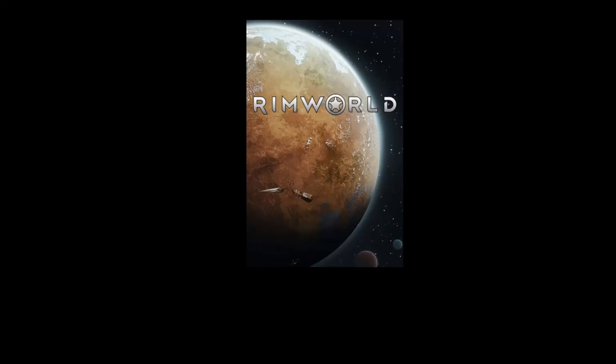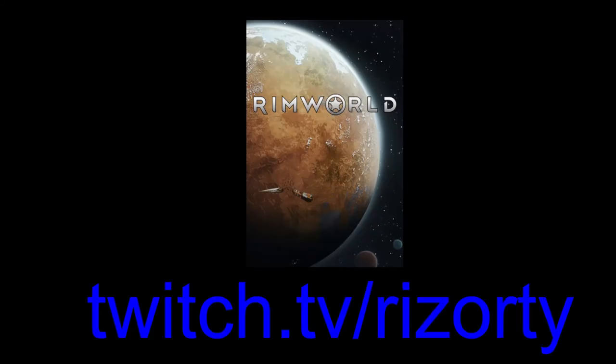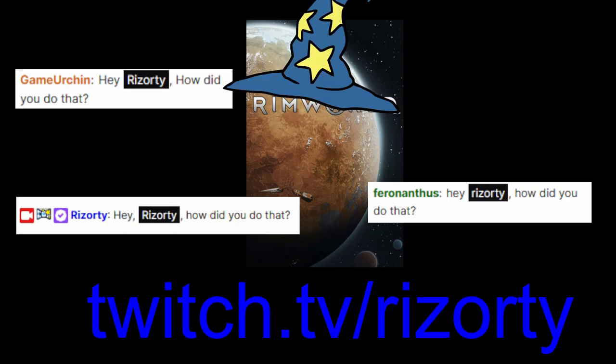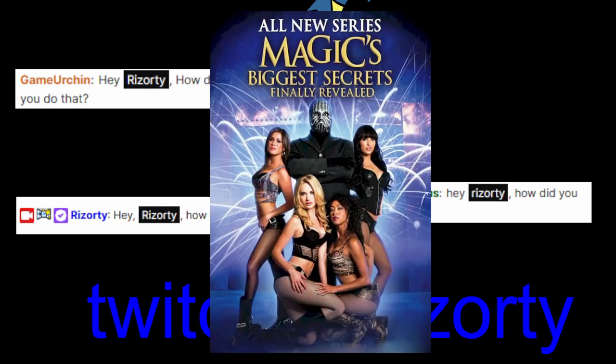RimWorld is one of my most played games and I stream it at least weekly at twitch.tv/resorti — link in the description. Occasionally while I'm playing, a viewer will ask 'hey resorti, how did you do that?' Usually this question comes right after I've done some bit of RimWorld wizardry that the viewer didn't know was possible. In this video I break the magician's code and show how these tricks are done.